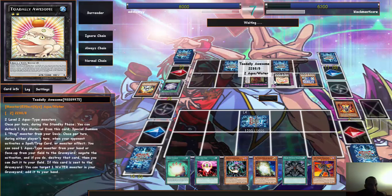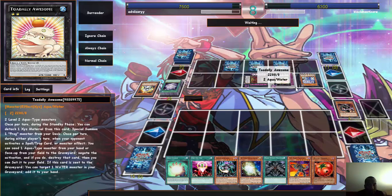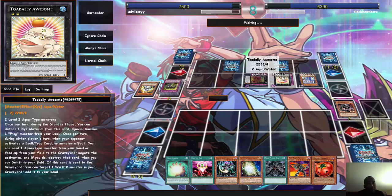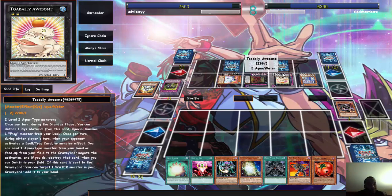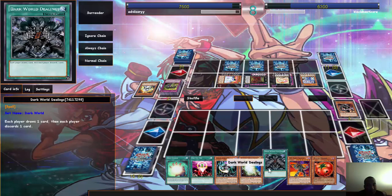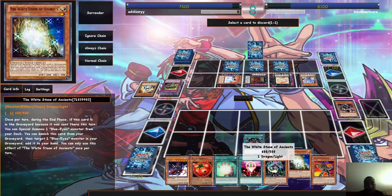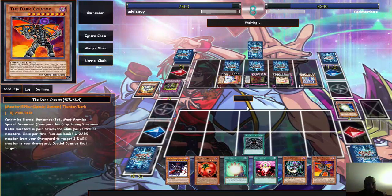You can attach and special summon — once per turn, during either player's turn, when your opponent activates a spell or a monster effect, you can special summon from your hand or face-up on the field to negate the activation, and if you do, destroy the card. Fine. He's not gonna negate that. Fine.